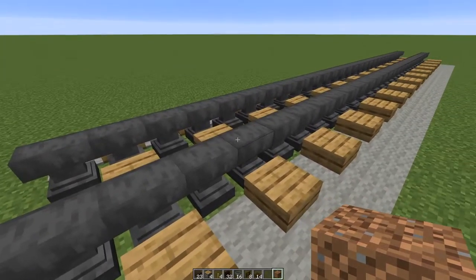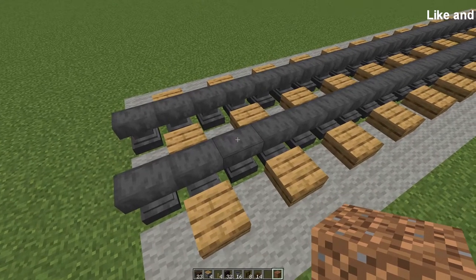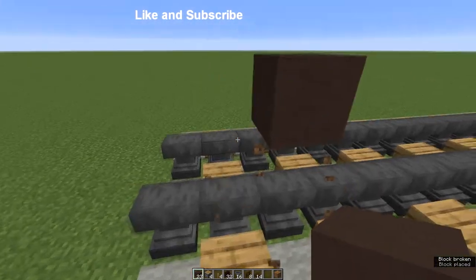I'm using standard rails for me, which is anvils with oak slabs. On one of your rails put your waste block and on top of it a grey terracotta block. Get rid of the waste block.